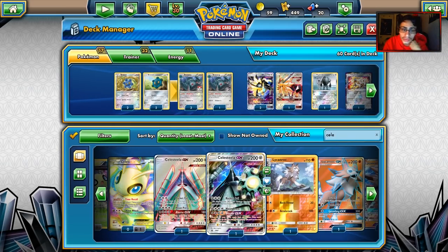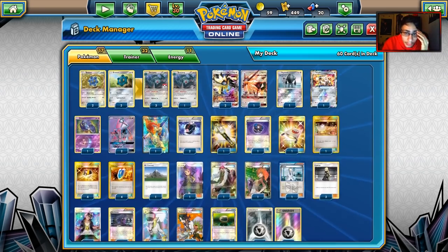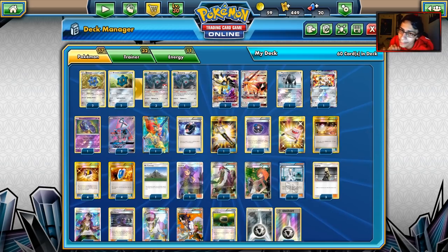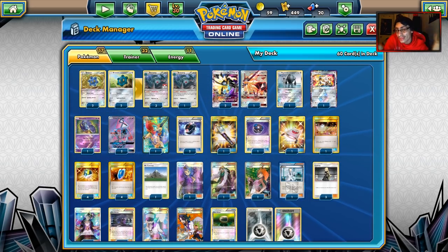There are other Metal attackers like Scizor that could be useful here. You could also play Genesect EX, or Dialga EX, which I think wouldn't be a bad choice either — especially against Night March, where you can use the Eject effect and then follow up with Joltik. So Dialga wouldn't be bad in here either.